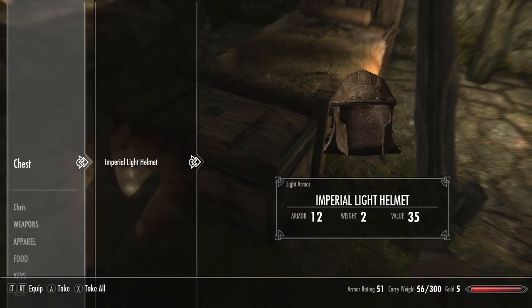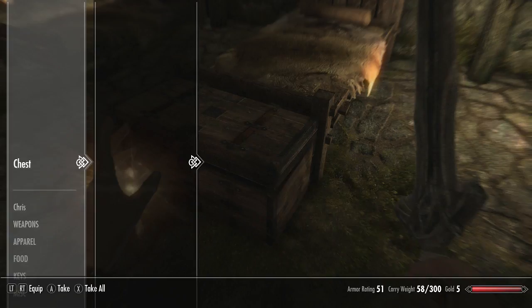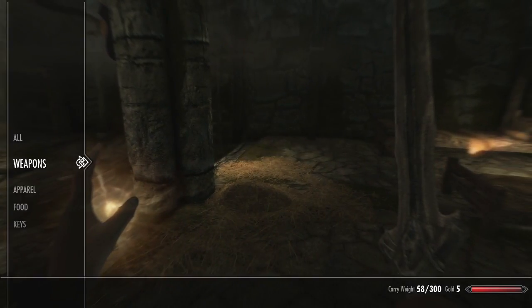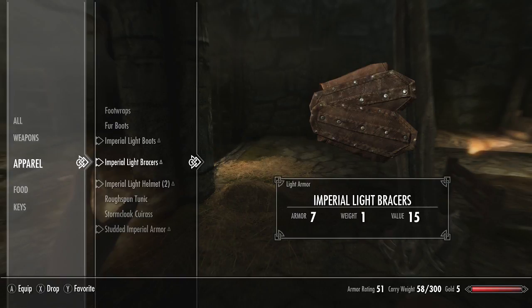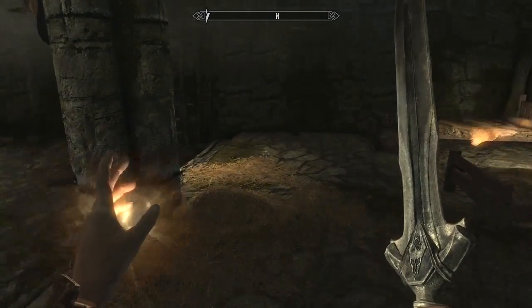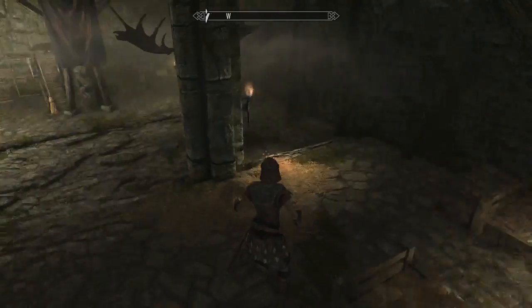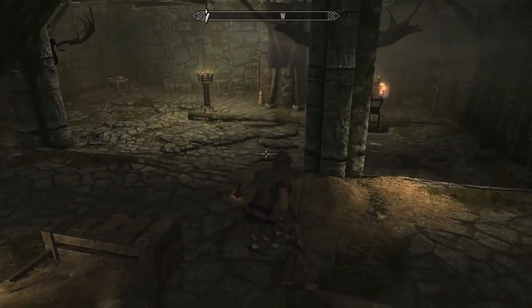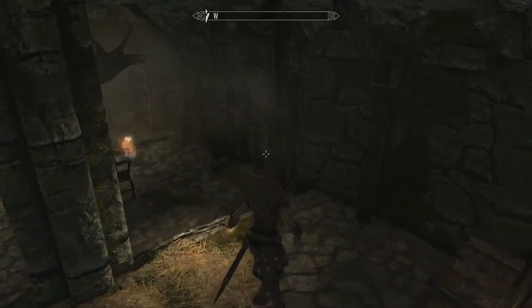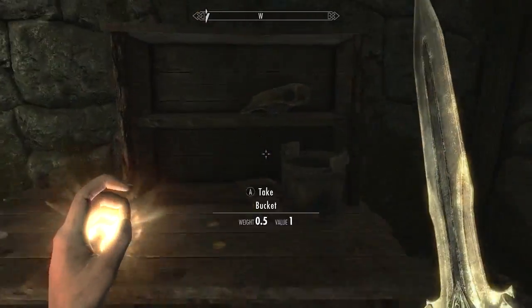Let's get this chest open. Gold. Do we have a helmet? Let's go ahead and look at our items. We do have a helmet. This is what my character looks like — you can kind of see her. She looks kind of weird with her helmet on, but oh well.